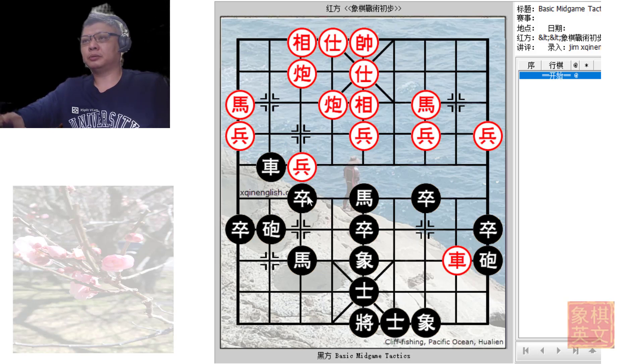Red will be prepared to push the pawn across the river to attack, and there will be many possibilities later on. In the actual match, black played h5 plus seven. The reason behind this move was that black saw that red's right flank was very congested.